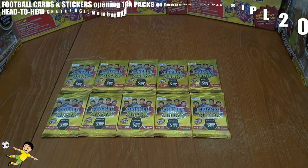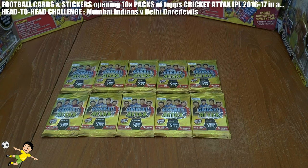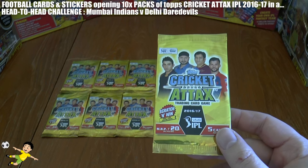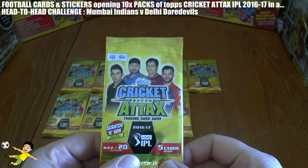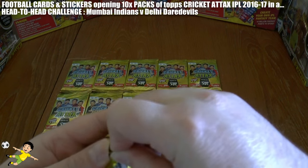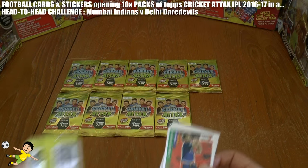Hi guys and welcome to our first Cricket Attacks head-to-head challenge. We've got 10 packets of the Topps Cricket Attacks 2016-17 IPL trading card game. We're going to open every single pack and go head-to-head between the Mumbai Indians against the Delhi Daredevils. Any players pulled from either team will score for their cricket team, and the prize will be the run total shown in the middle of the card. At the end of the video, we will add up the total for both teams, and whoever has scored the most runs will win.